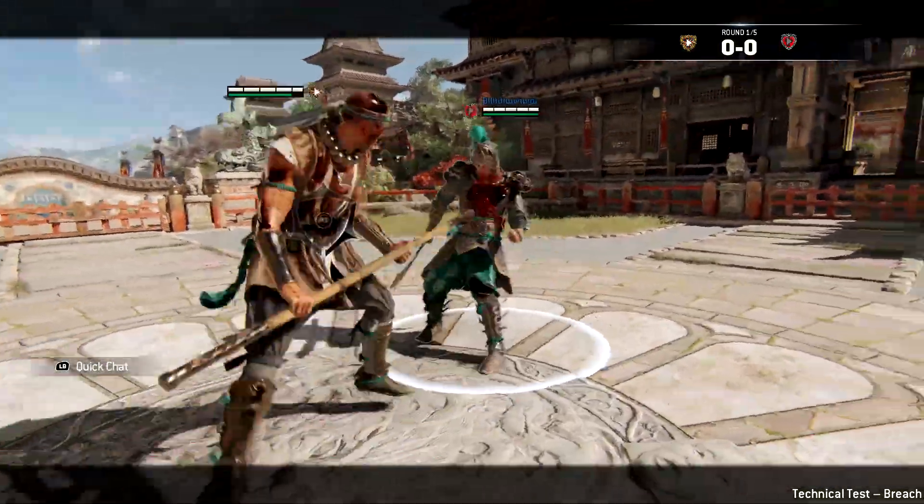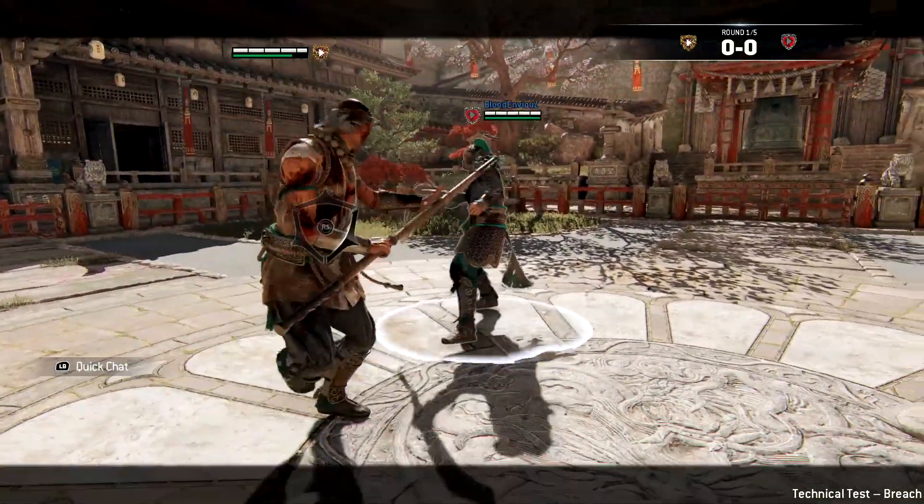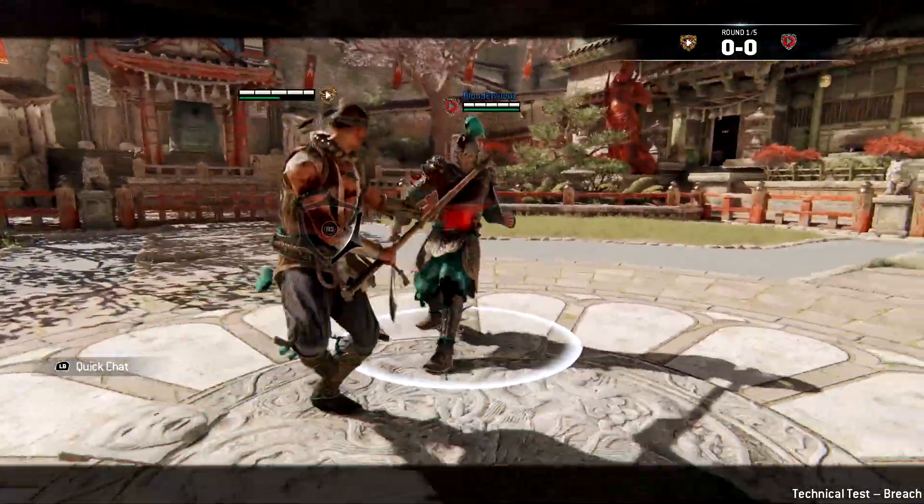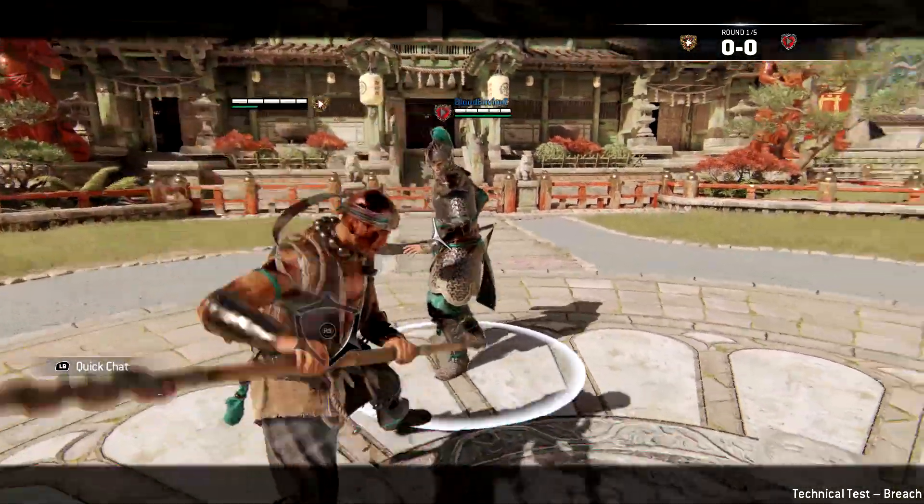Next we are going to look at the Shaolin's triple light ability. If you land a light on the opponent, quickly press the light attack one or two more times to quickly do more light attacks on the enemy. The second and third light is guaranteed.